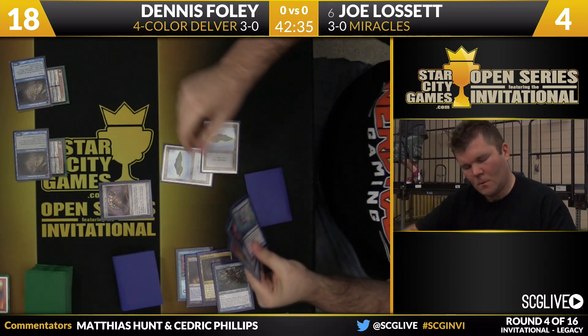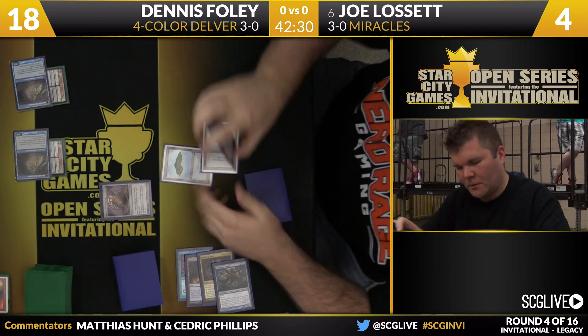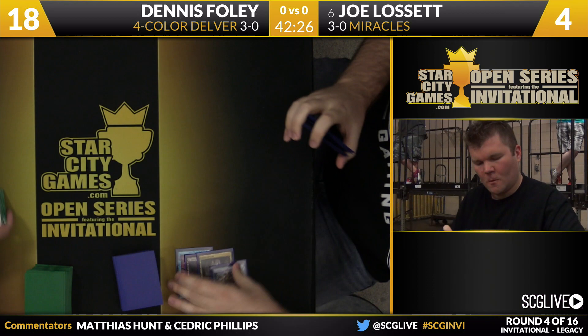Looking at these cards — they're all blue: Force of Will, a Ponder, a Brainstorm. None of those cards help you, and he's going to concede the game. Dennis Foley's going to win game number one here over Joe Lisette. Four-Color Delver, thanks to some timely Delver of Secrets, wins game one very quickly over Miracles.